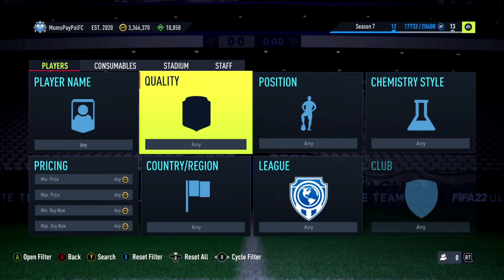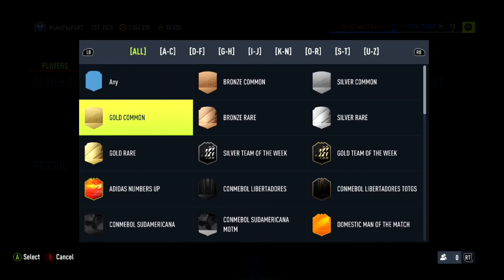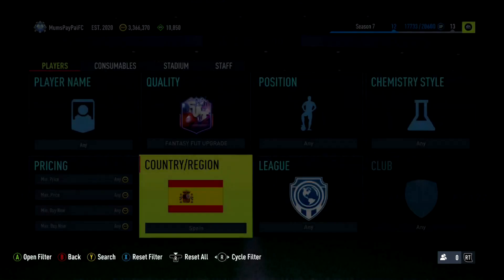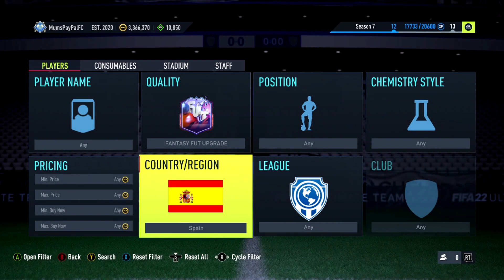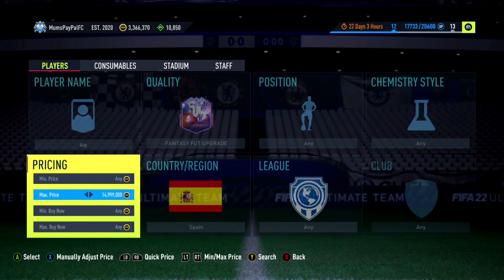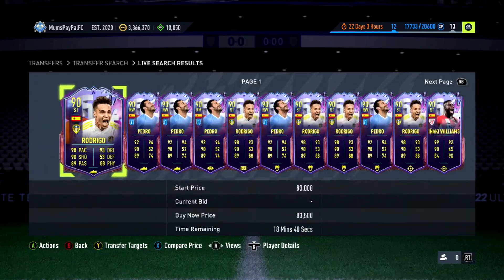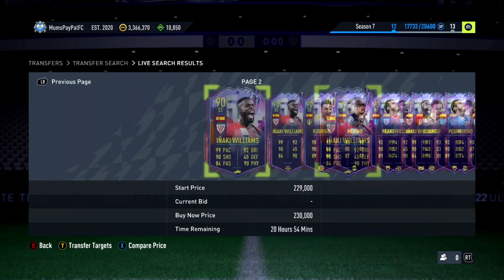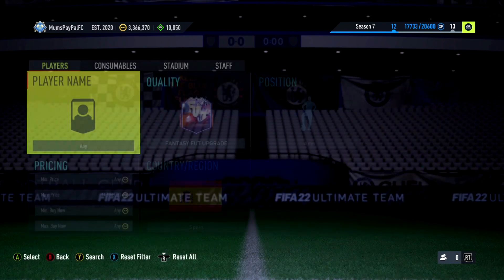Next up we're going to jump into a bit of a higher tier filter — this is a random one. I've been digging deep on Footbin to find some older filters that worked well, and they're working really well now. We're going to go to Fantasy Foot Upgrade, then Spanish. I won't type in the max buy-now right now, but there are about three players at almost the exact same price, around the 40k mark.